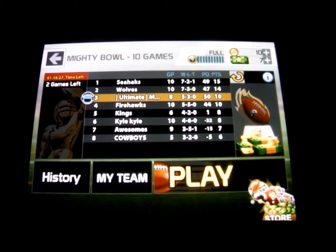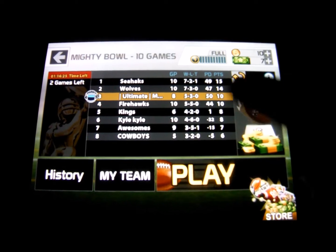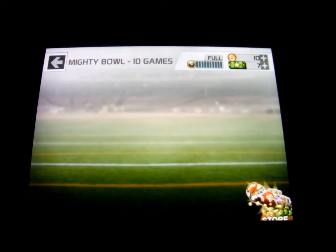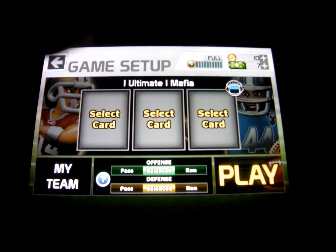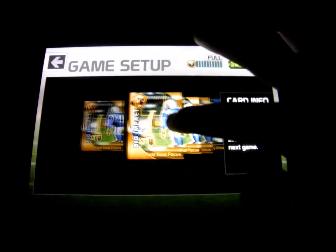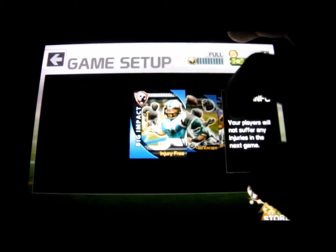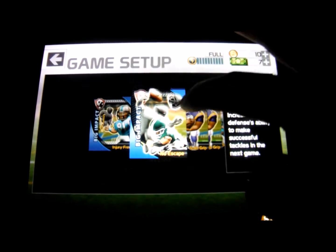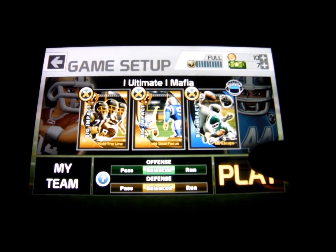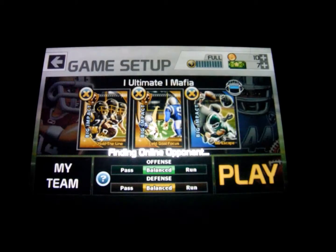So we're gonna go and play. These are bowls — you get more big bucks and stuff like that for playing these games. We're gonna go ahead and hit play here. You select three cards to help boost your team. As I'm selecting my cards, I'm doing Hold the Line, which helps your offensive line block; Field Goal Focus; and No Escape, which helps your players tackle better. We go ahead and hit play.